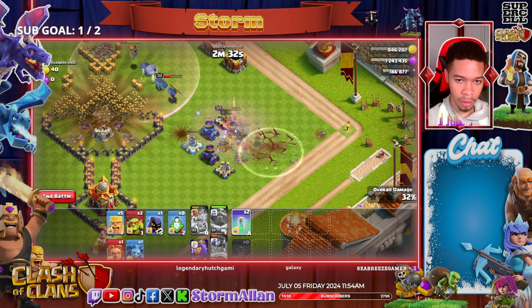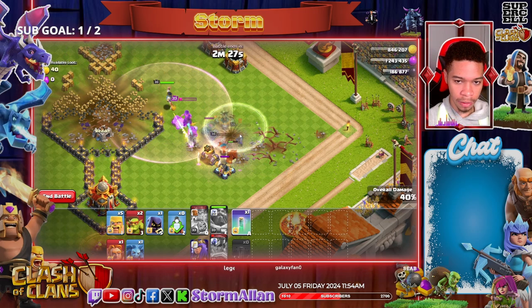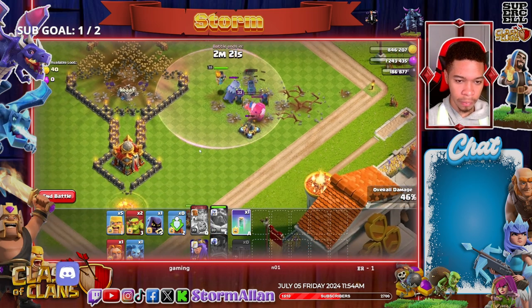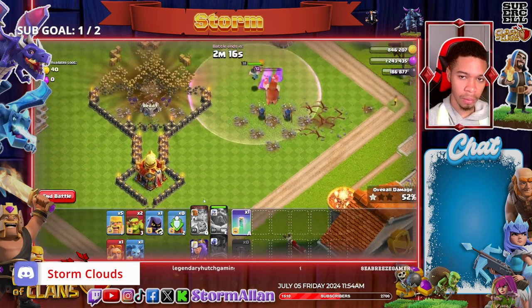Watch him destroy all these defenses — two invisibility spells. The Yak will do what the Yak does best. The Barbarian King goes down, that's fine. The Flame Flinger should be able to take out the Town Hall — perfect.